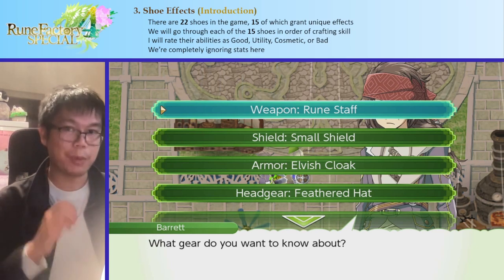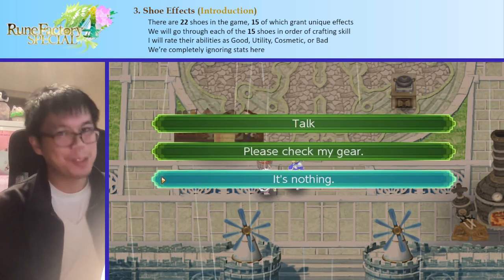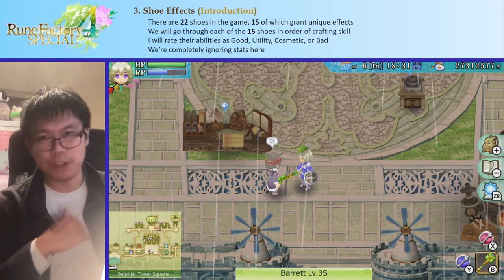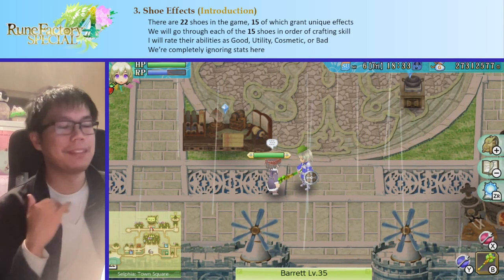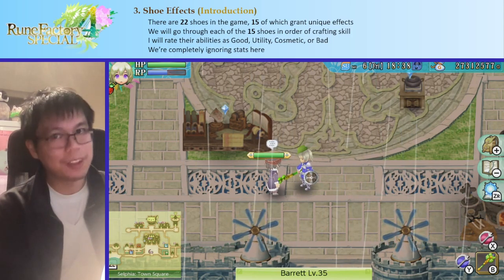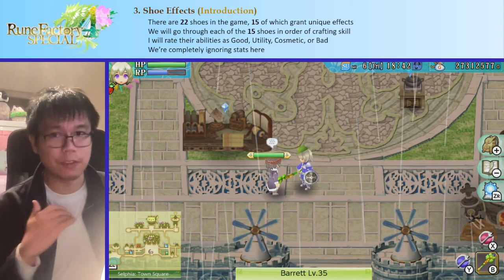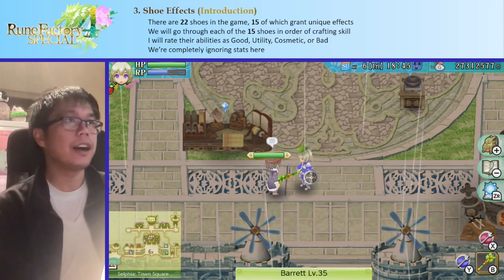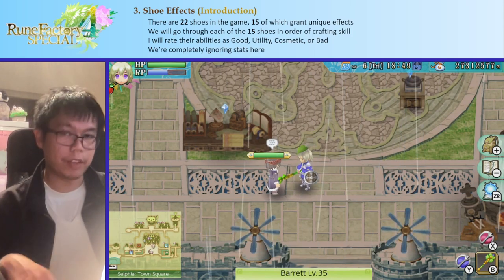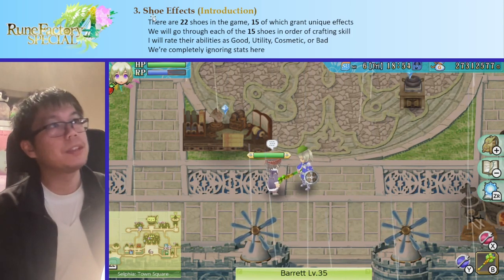So the question is: which shoes do you actually want to use? There are actually 22 different shoes in this game, 15 of which have unique effects. Some are just stats, but 15 of them have special effects. I'm going to go through every one of those 15 shoes in order of crafting skill from lowest to highest.